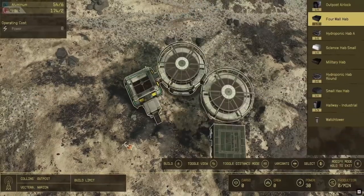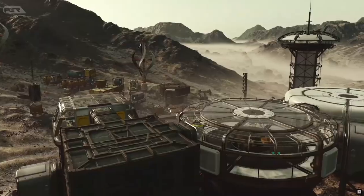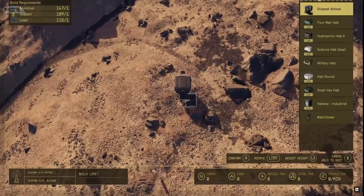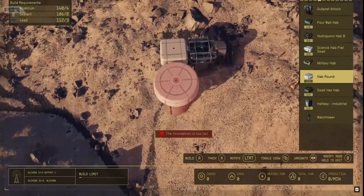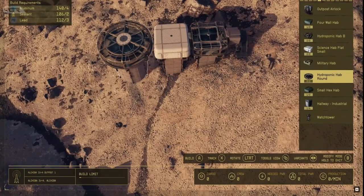Building your base features a free camera mode that allows you to place buildings with ease. Each fabrication will have required resources. I assume these resources will need to be on your ship or in a global inventory that is accessible no matter where you're located.